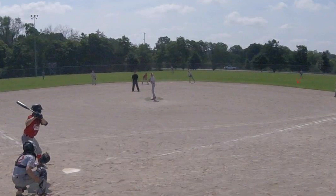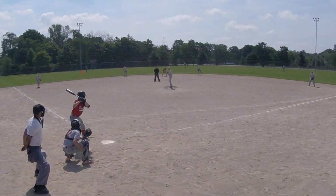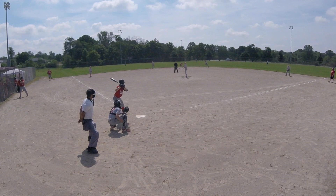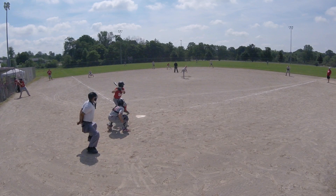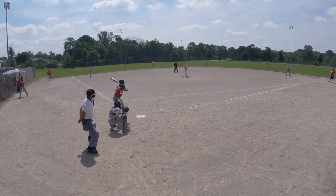You'll notice that the right fielder here is moved up and a little bit shaded towards center field, our left fielder is back quite a ways, and our center fielder is playing just a little bit to the left field side. Our pitcher is a slower thrower who gets out by throwing junk. With a slower pitcher and a right-hander up to bat, we want our left fielder back and our right fielder up to take away those little bloopers. If they're going to hit to the opposite field, it's typically not going to be a very hard hit, so balls will fall in front of a right fielder if he's playing back too far.